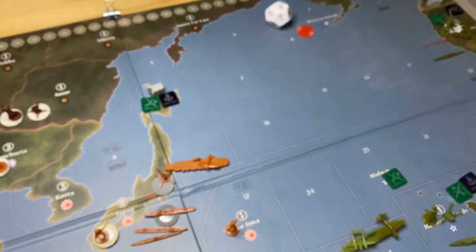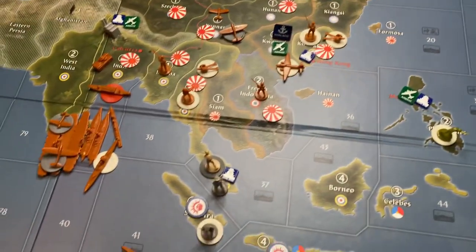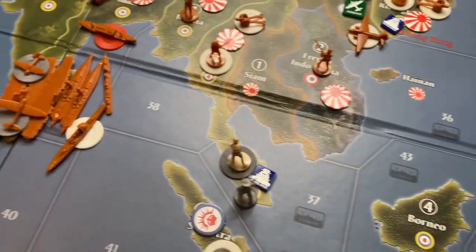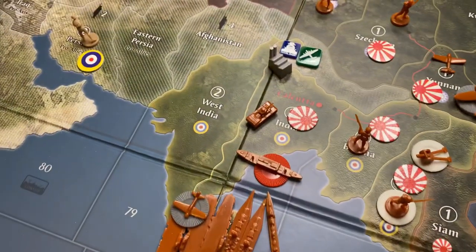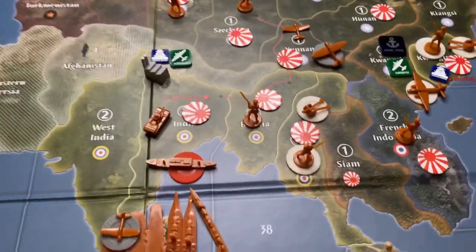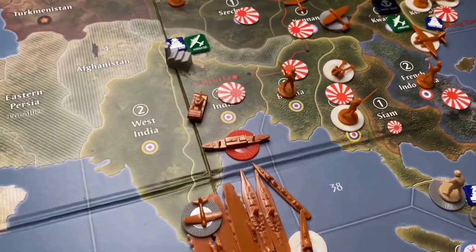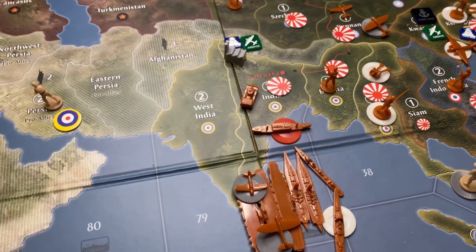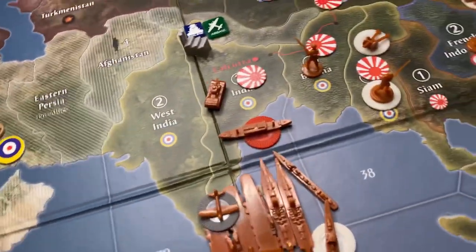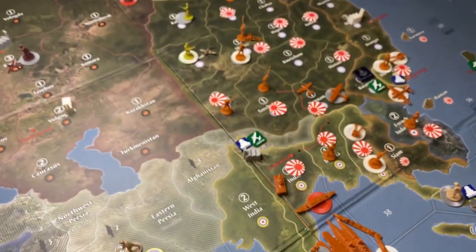Halfway through turn three, Japan's strategy has come to fruition. With an unobstructed path to Calcutta, everything from Sea Zones 36 and 38 was dumped into India, taking that territory. It was a heck of a fight — there were 19 infantry plus a few other things, a couple planes, AA guns, and one tank left over. We ended up losing five fighters on top of that, so it was not a costless victory. There was some bloodshed, but we got Calcutta, the bonus, and the victory city. Things are looking good for Japan.